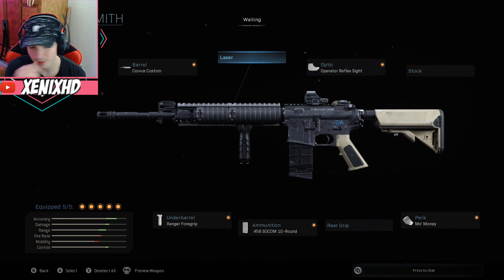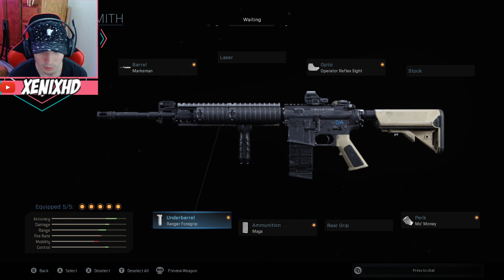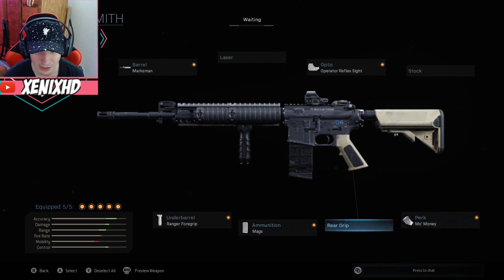I don't put a laser on because I don't really see much purpose in it — I don't hip-fire that much. I wanted to put a stock on but I didn't have enough space because you only get five attachments. For the perk I went for Mo Money because you get more XP for kills, and right now I'm just wanting to level up as fast as I possibly can.